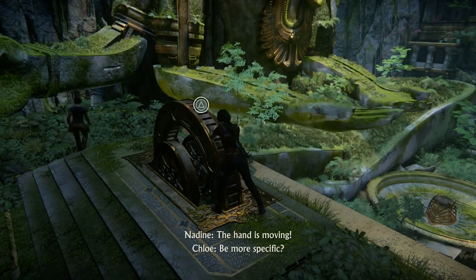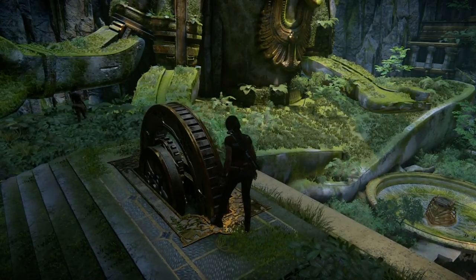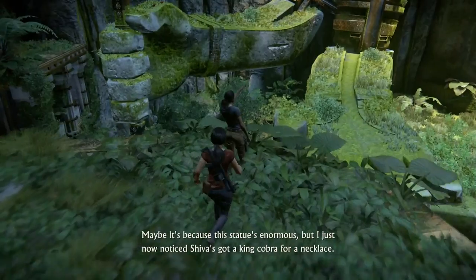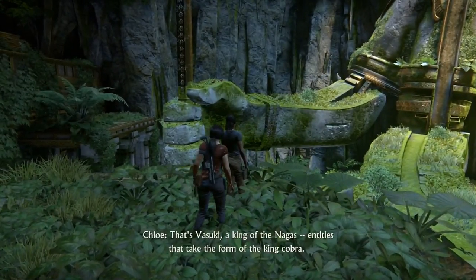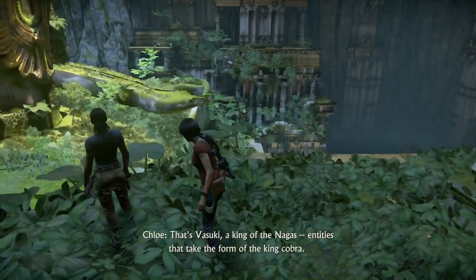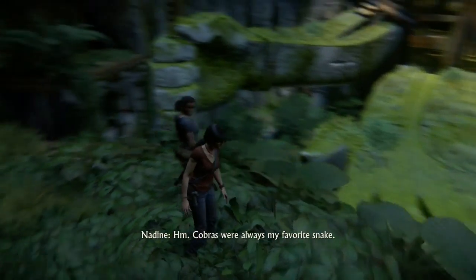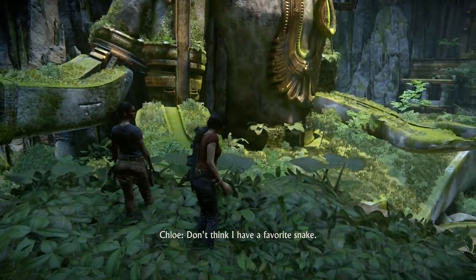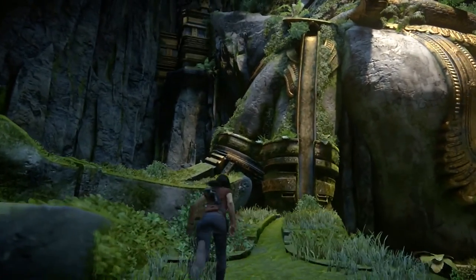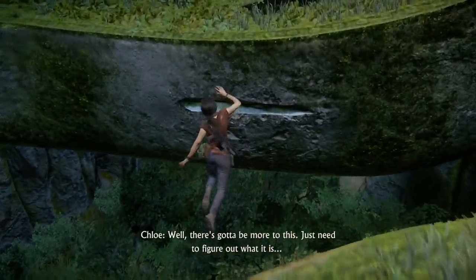Now we're going to have an optional conversation. Maybe it's because this statue is enormous, but I just now noticed Shiva's got a king cobra for a necklace. 'That's Vasuki — a king of the Nagas, entities that take the form of the king cobra. It shows his control over fear and death.' Cobras were always my favorite. I don't think I have a favorite snake — garden snakes are my favorite, pretty harmless and small.